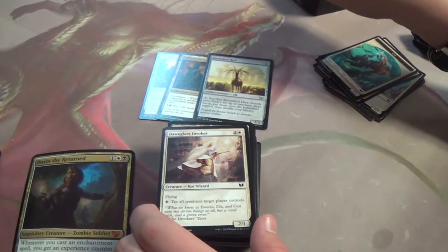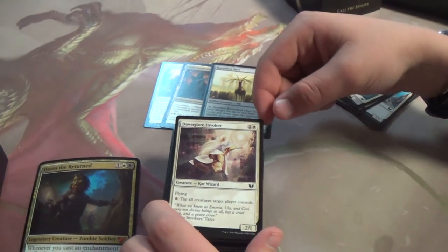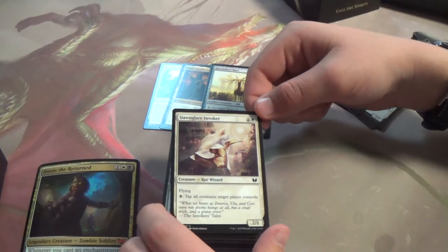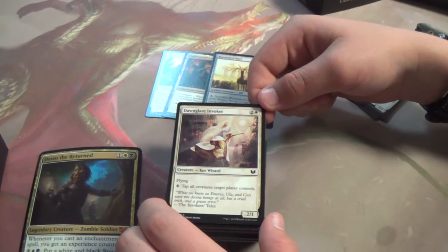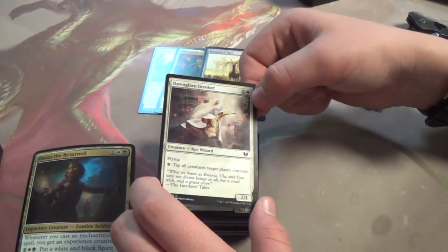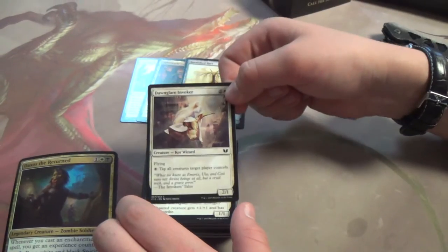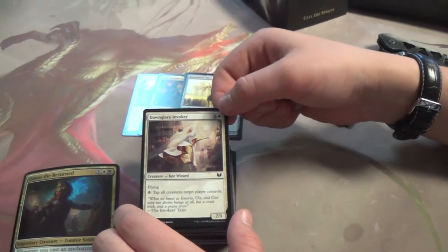Dawn Glare Invoker. I've never been a big fan of Invokers, because they cost cheap to get out, they're under curve, and then their ability takes freakishly large amounts of mana. But in Commander, tap all creatures target player controls — you can get to high amounts of mana pretty much every game. In multiplayer, at least.